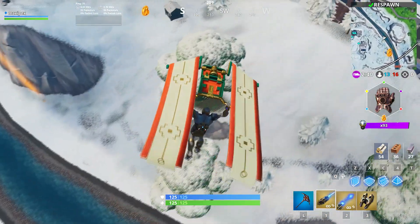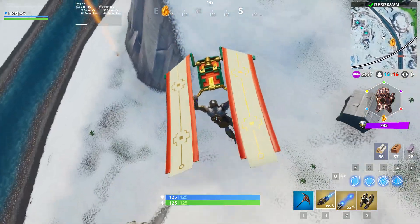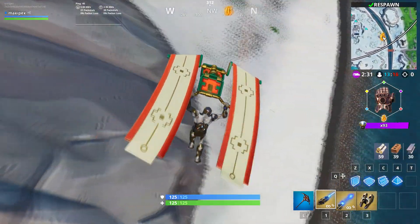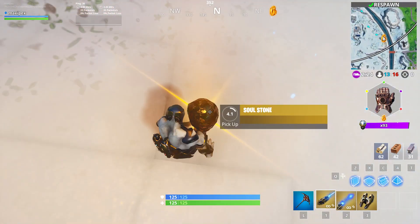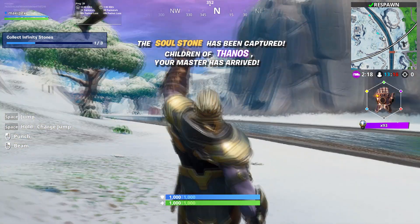If you see a lot of your teammates on the same position where the stone is going to fall, don't rush and don't lose your height. You have to be faster than others. When you collect the infinity stone, you are going to become Thanos.